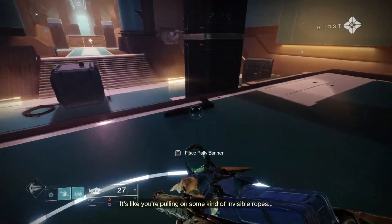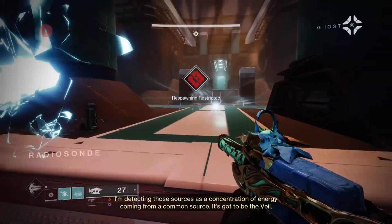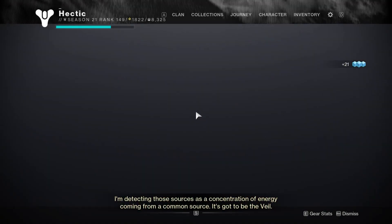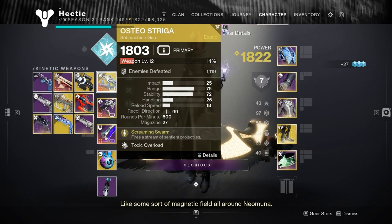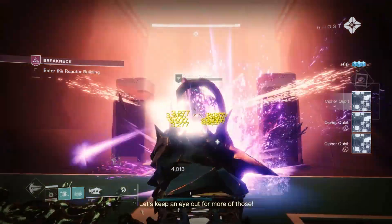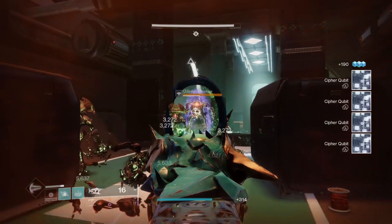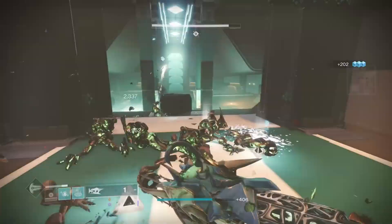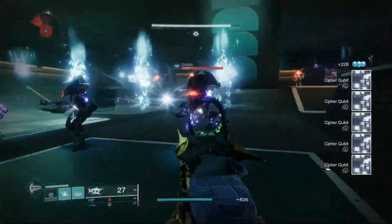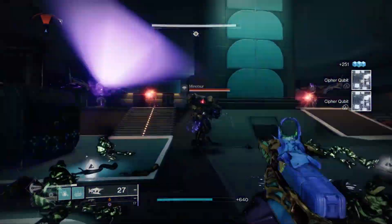If you're leveling up something that requires heavy or special ammo, place a rally banner. Run up here and shoot all the Vex that spawn. Keep in mind my catalyst rate is at 14% right now. This is by far the most efficient way — you get a few more kills than you do at Serochi. It's my favorite way to level up crafted weapons, and it's just different from Serochi, which can get very boring.